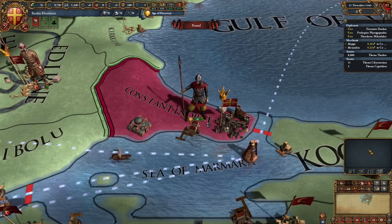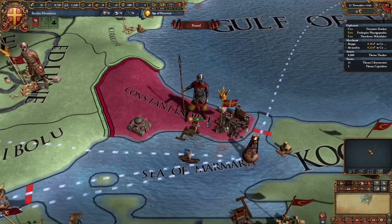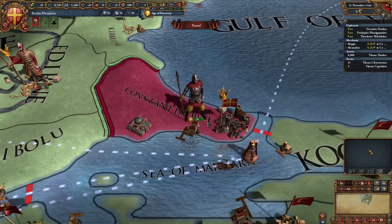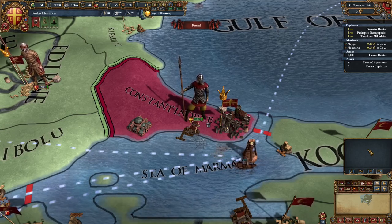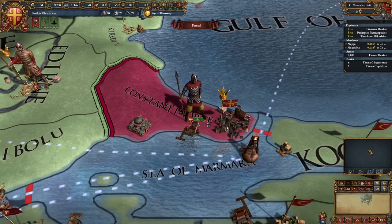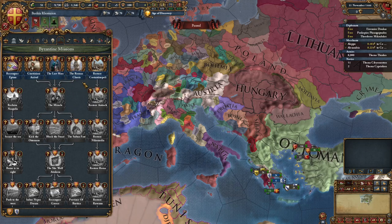It allows you to hold triumphs from defeating a strong enemy, so I assume the Ottomans are definitely probably one of those. It adds a dynamic flag that changes depending on if you are pagan, a republic, or if you remain orthodox. So right now, as you can see, we have the normal Byzantine flag, which is the orthodox flag. It also allows you to put custom privileges and factions within your estates. The Byzantine mission tree has been completely revamped in this mod.